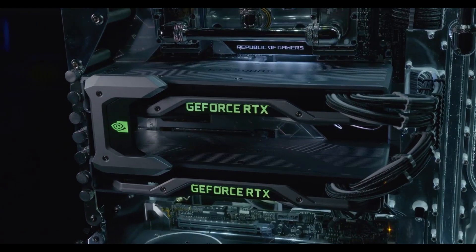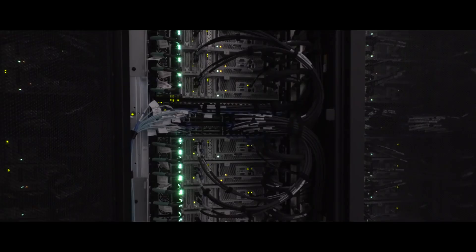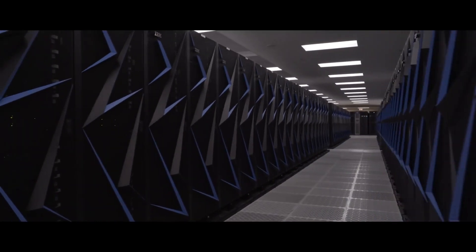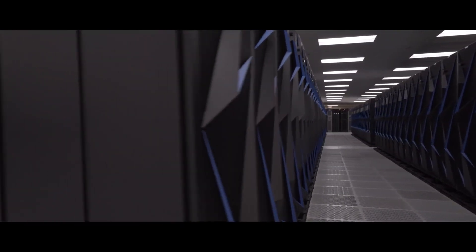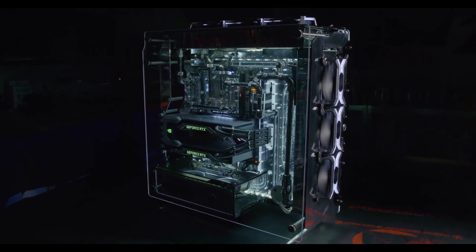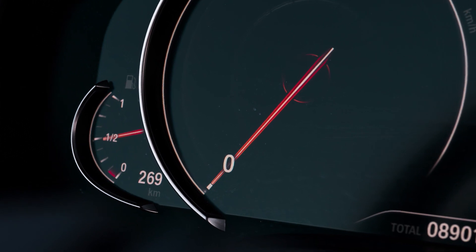There are plenty of extremely fast computers in the world, some requiring crazy custom cooling solutions or even filling entire facilities. They might be able to power artificial intelligence like Google's DeepMind or run Crysis at 8K resolutions, but they all have one thing in common: their top speed is approximately zero miles per hour.